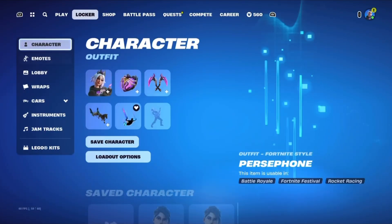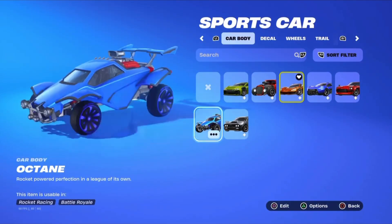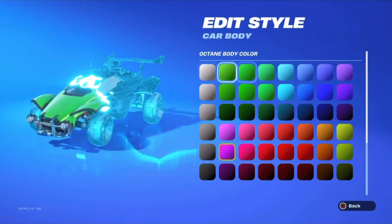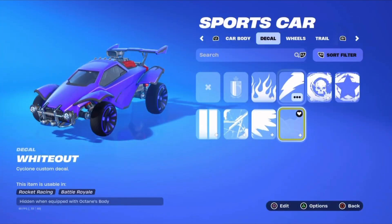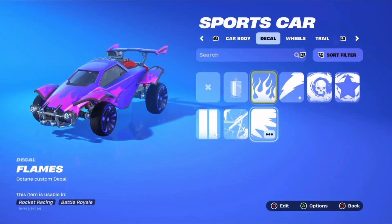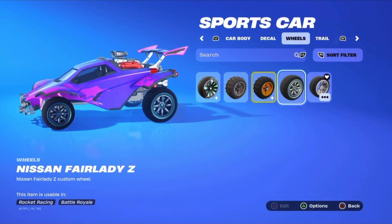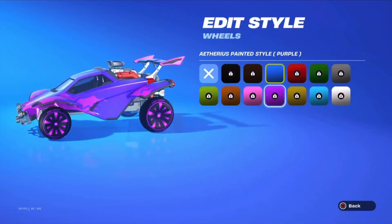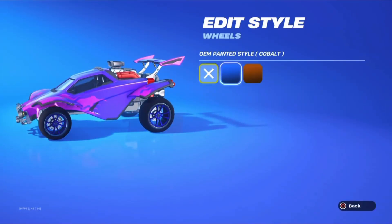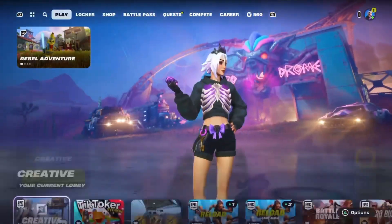Let's design Persephone a car. What should we use? How about the Octane? It needs to be like dark purple — deep dark purple. Now we need some cool tires. Oh, that looks so good but I don't have them unlocked yet. All right, let's get creative.